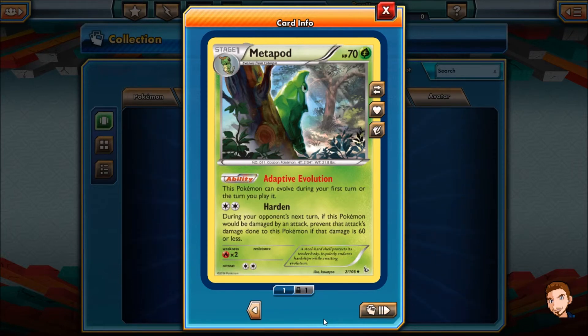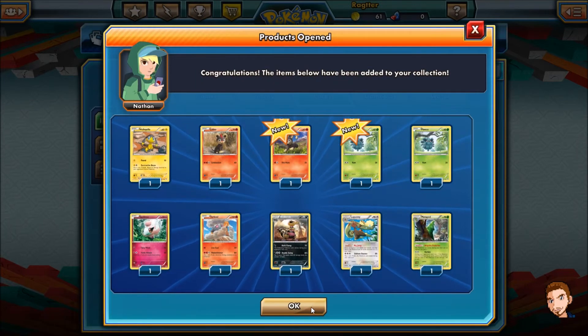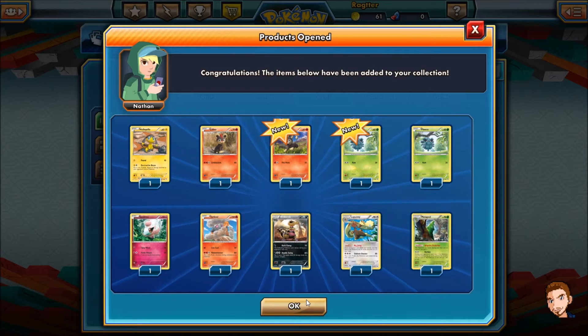And a Metapod — Adaptive Evolution: this Pokémon can evolve during your first turn or the turn you play it. Harden: during your opponent's next turn, if this Pokémon would be damaged by an attack, prevent that damage if it were 60 or less. What a pack — two Litleos and two Pinecos, coming off of two Meloettas.